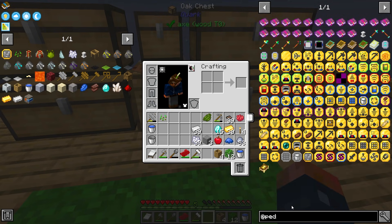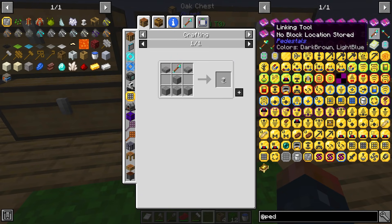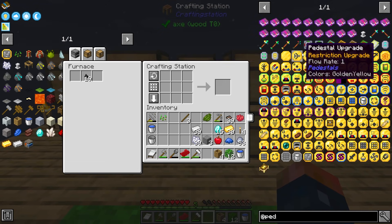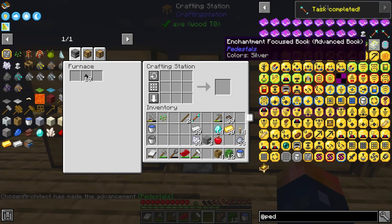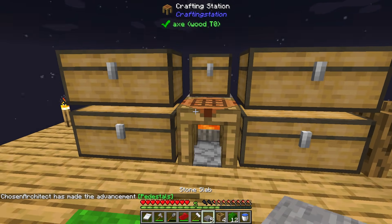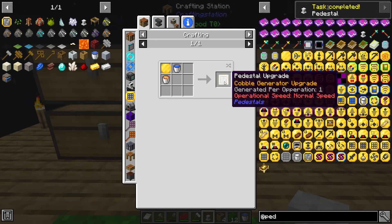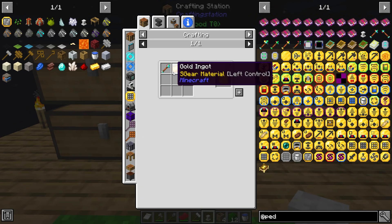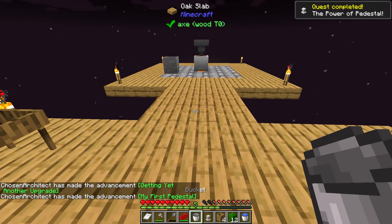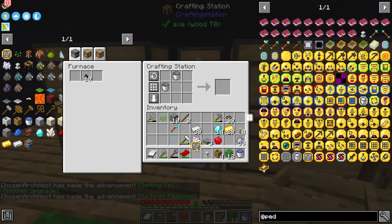Let's get back into the pedestal mod, which is what we're working towards. Over here is a pedestal — it's very simple, but we need this wand first: the linking tool. This is going to require all of this and we do need a stick, but we should have everything we need to make this. All we gotta do is make ourselves the pedestal, which is going to require some slabs — I think I have stone slabs. I also need to make this: it's going to be a cobblestone upgrade, and it's going to require a bucket of lava and a bucket of water. Luckily I have four buckets of lava built up over here. And there we go — we have a pedestal upgrade.